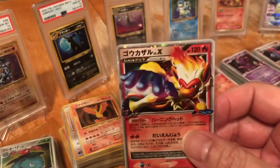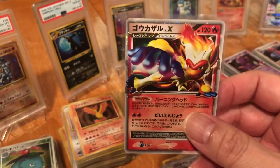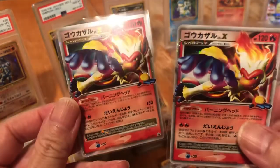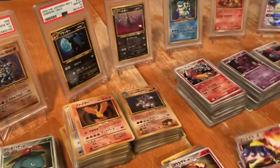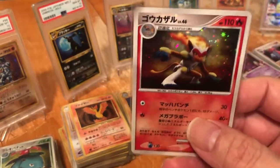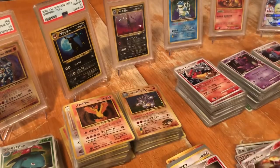This would be the 2007 Infernape Winter's Challenge card — there are a couple of them right there. Also 2008 Infernape and another 2008 Infernape, Diamonds and Pearl.